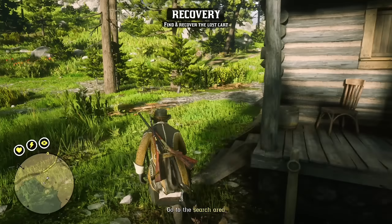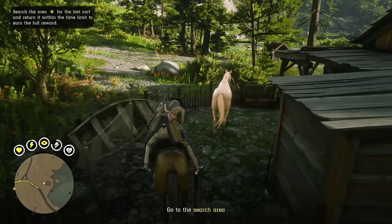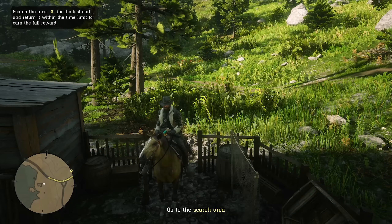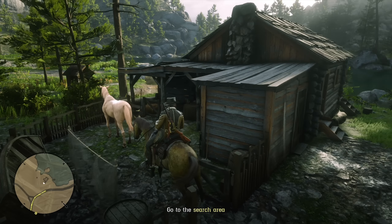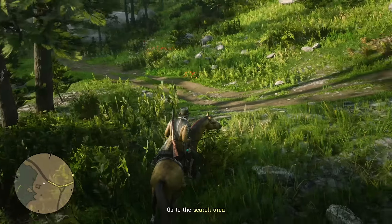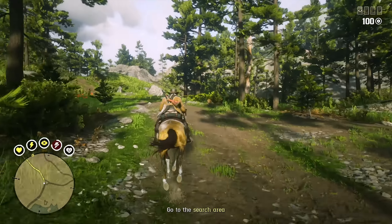The September update in Red Dead Online brought about three new missions under the name Skelding's Contract, and while those are fun in their own regard, I personally really enjoyed the new McFarlane's Ranch robbery mission that also came into the game with that recent update. Today on the show we're going to play through the McFarlane's Ranch heist mission on Ruthless Difficulty in live gameplay format, and you'll be able to see all the fantastic western combat that ensues, as well as my strategy for approaching a robbery like this.